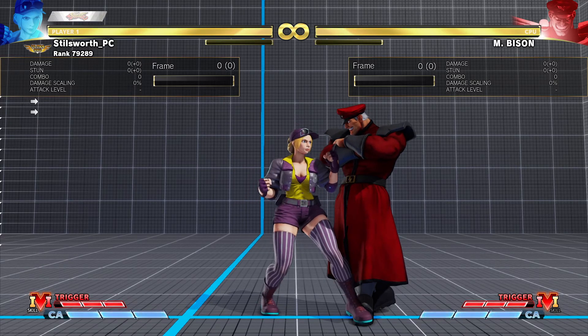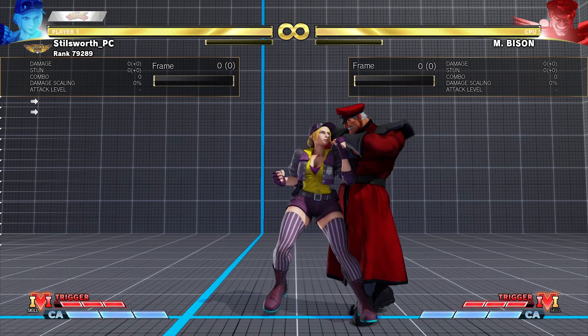Her first change is that her stun threshold is up from 975 to 1000. A little harder to stun — might make a difference.